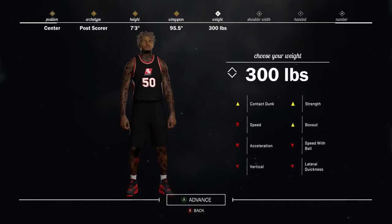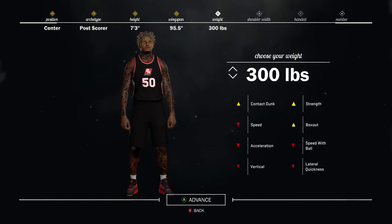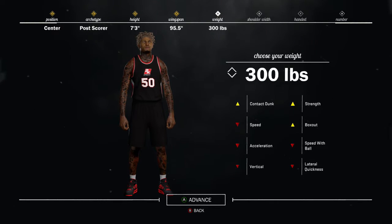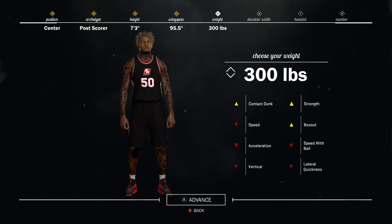For weight, you want to make him 300 pounds. The reason is that he's not too heavy going up to 350 and slow, but you also don't want to put him down to around 260 or 250 where he's just quick and weak.